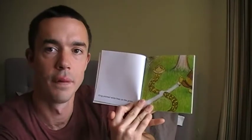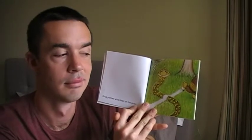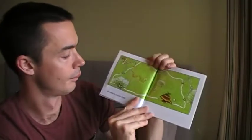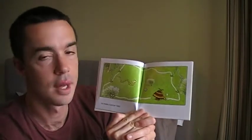Kara slithered over to help. Grug painted white lines on the grass, and he painted over Kara. Oops. He painted the white lines to make a soccer field.